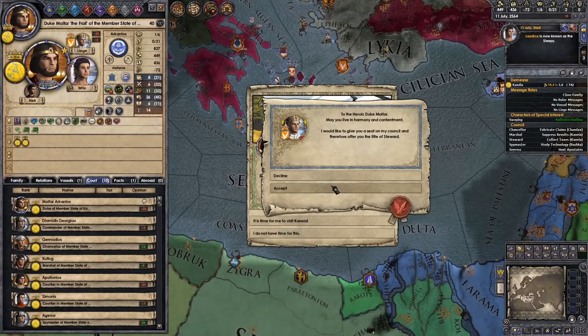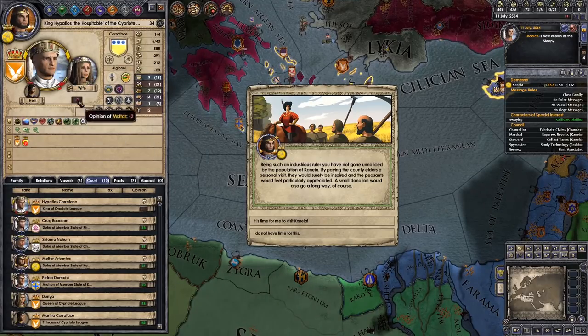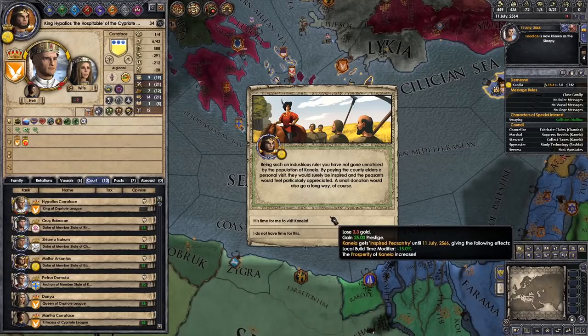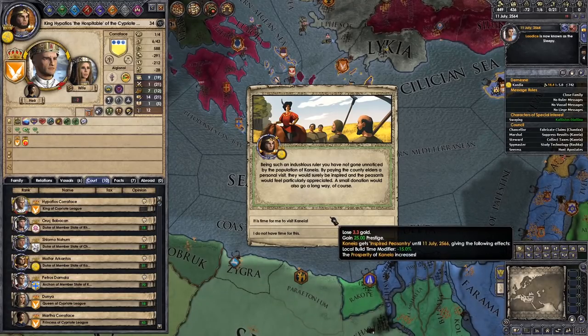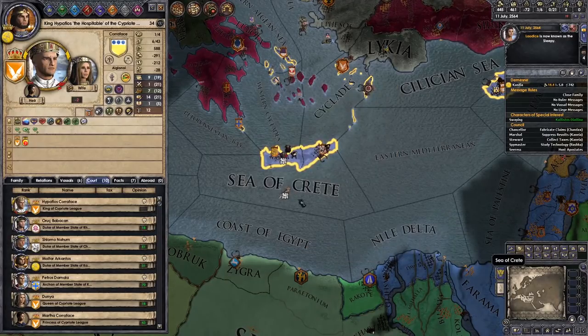Our liege has given us a Steward title — weird. I guess he doesn't trust us enough to make him his Spymaster. Being such an industrious ruler you've not gone unnoticed: 3.3 gold for 25 prestige and build time modifier minus 15%. That seems like a fairly good deal.